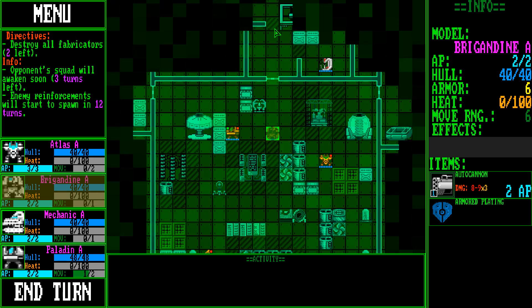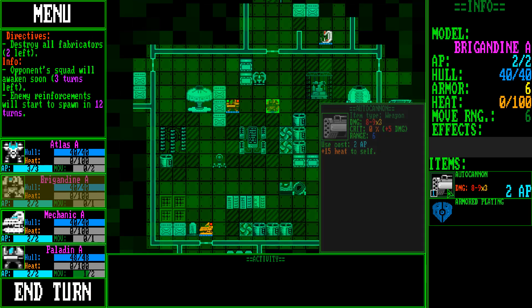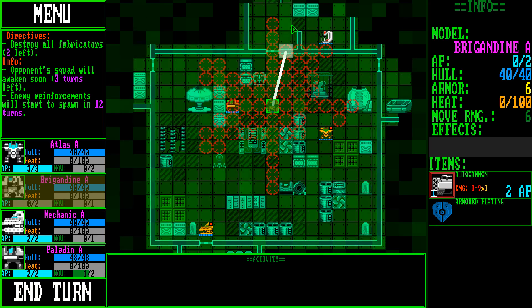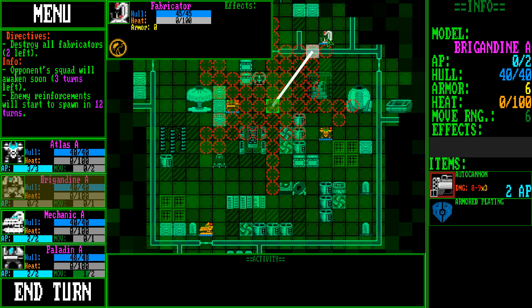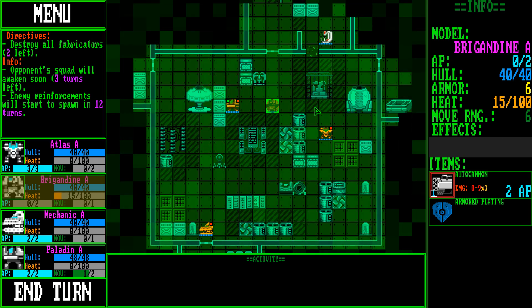Excellent. Let's go and take him out. We still have action points, but no one can really do anything. You can see as we want to fire, we start blasting things. You can blow anything up — so if we wanted to, we could just shoot that wall. There's a hole in the wall now. Now we can shoot him next turn. We used two action points to fire that and have zero left.